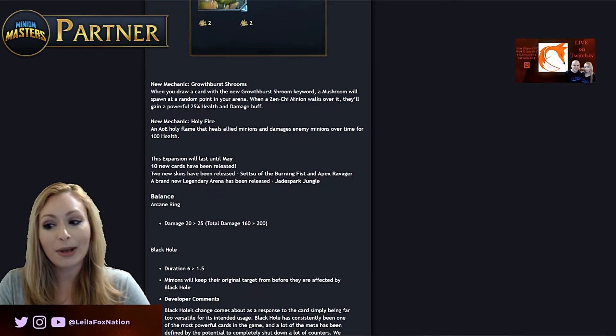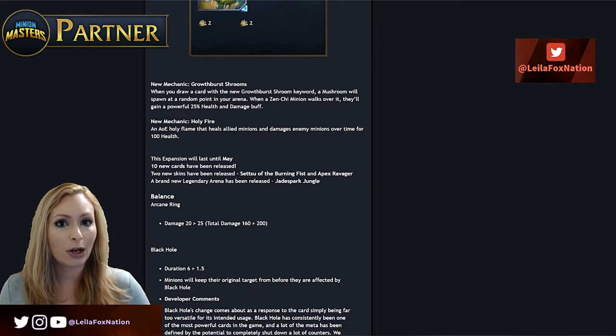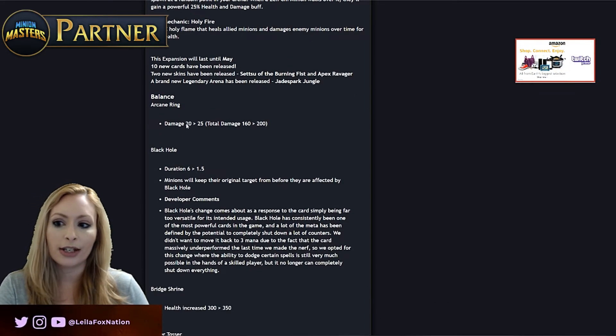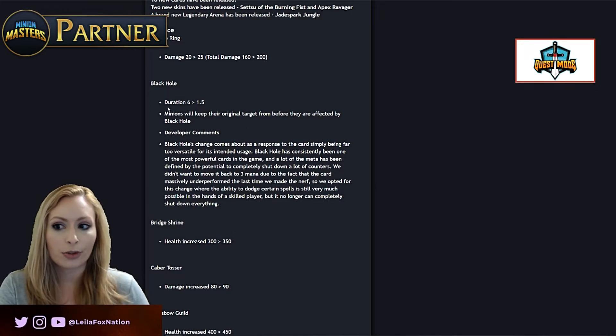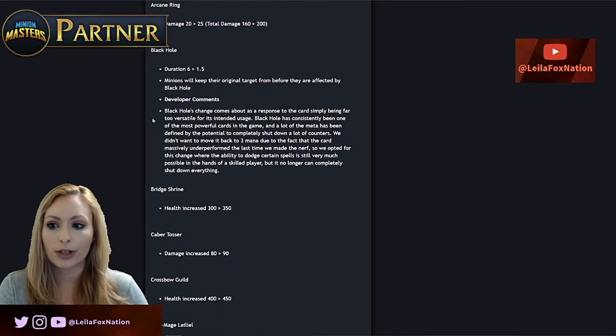A lot of people have been talking about the nerfs and balance changes. My last video covered what came up on the dev stream, so now everybody wants to know what they kept. Arcane Ring stayed the same with the damage reduction — it shows you the reduction now which is nice. Black Hole was the big one everyone has been talking about. The devs gave a pretty lengthy response for why they decided to nerf it: the duration is going from six seconds down to one and a half, and minions will keep their original target from before they were affected.